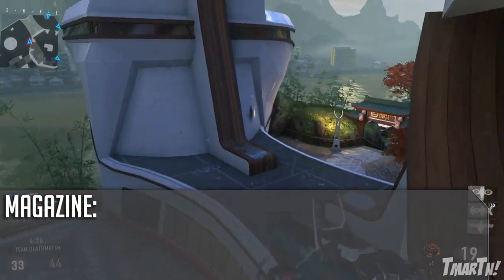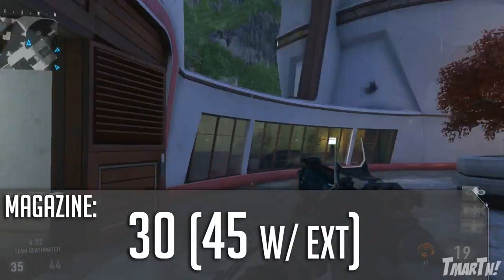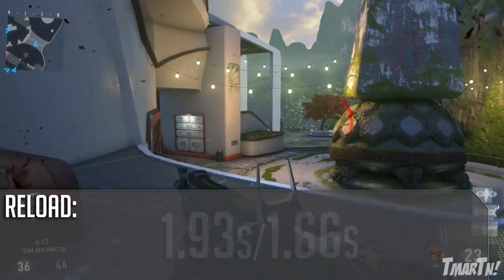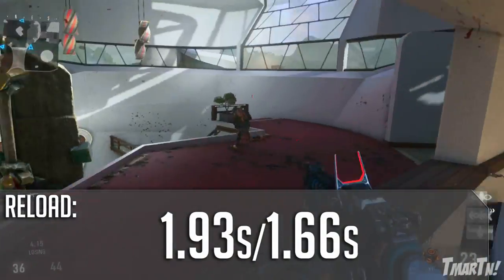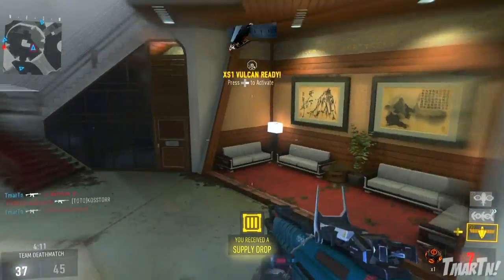As for the magazine size, 30 rounds normally and 45 with extended mags on. That's kind of small-ish for an assault rifle, but it's not too bad since it's so powerful. Reload speed is 1.93 seconds for a normal reload, and 1.66 seconds if you do the quick reload by double tapping the reload button.